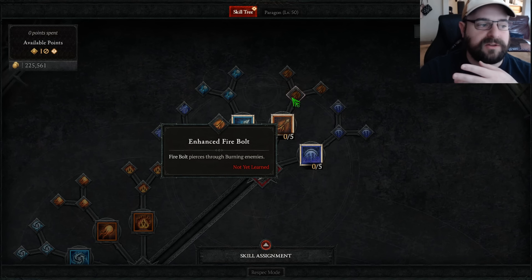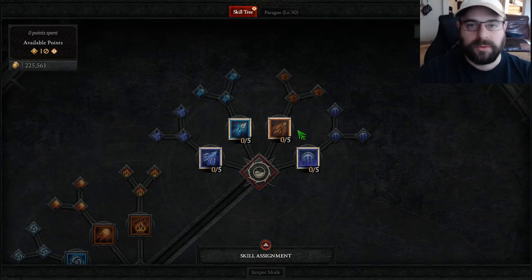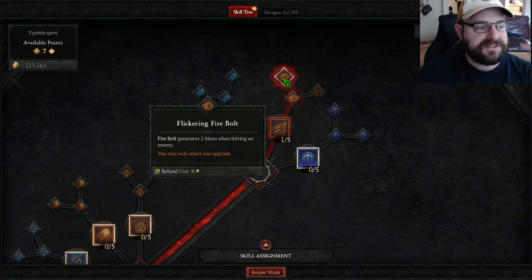We're going to use Firewall in this build for the main leveling. Being that we're also using Firebolt, I really like the Glinting Firebolt because Firebolt increases the burning damage you deal to an enemy by 25%. That's a 25% multiplier you're getting on your Firewall for free, and when you're early game and you don't have a lot of gear and aspects, that 25% multiplier is massive. So we're going to start by putting three points into Firebolt, taking it all the way to Flickering for the mana.